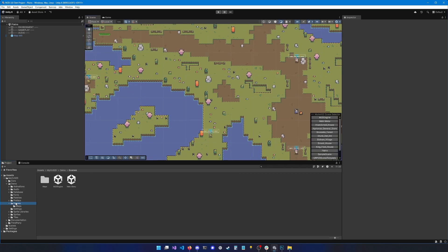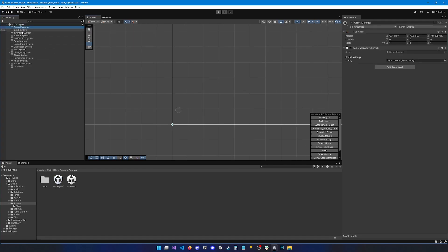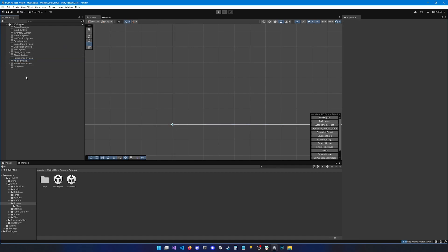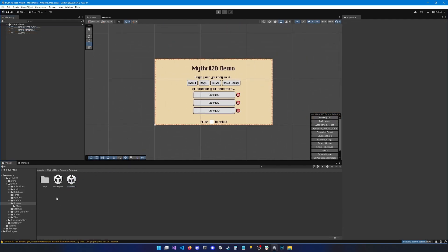First, before we create a new map, we're going to look into the scenes folder from the demo game. You'll notice there are two scenes: m2d engine and main menu. The m2d engine is a very special scene — it doesn't visually contain anything, but it contains all the systems as well as the game manager. The systems are required for the engine to work, so you can just ignore them for now, but keep in mind that they exist. Whenever you hit play inside of a map, it's going to load this scene as a layer on top of your map.